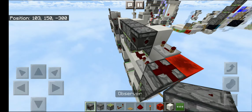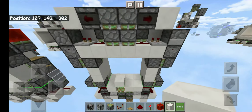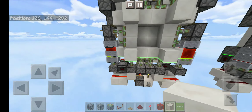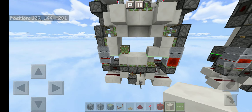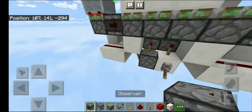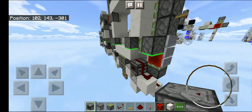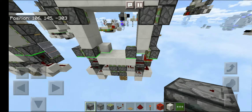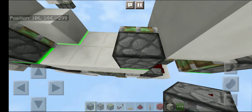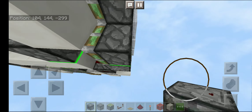Now place an observer facing this way and place a solid block. Now you're done — wait, let me test — yes, you're done. After you place one observer here, which I forgot, and one facing up here and here, now you're done.